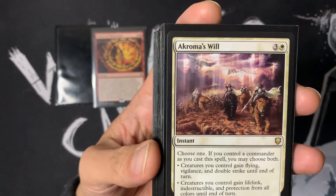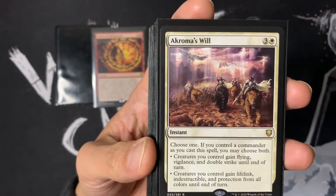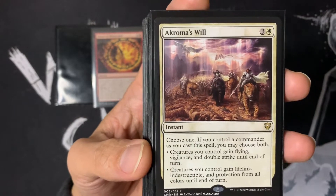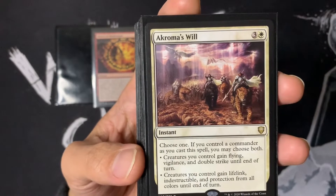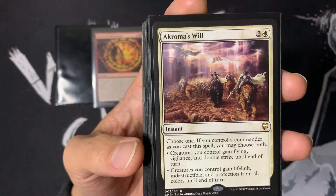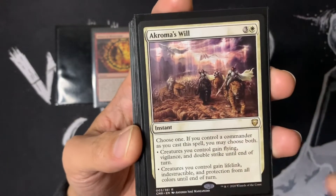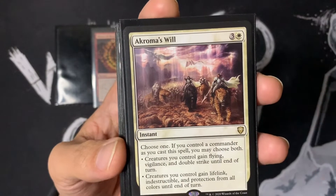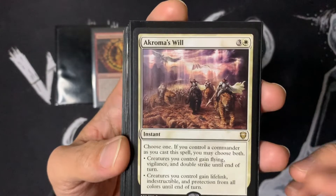Wheel of Misfortunes is an honorable mention. It's hard to figure out what it does because it has a wall of text. Basically, everybody secretly picks a number and reveals it. The person with the highest number takes that much damage, and everybody except the person with the lowest number gets to draw 7 cards. So you want to go high enough where you get to draw cards but not high enough where you get smacked in the face. Wheel of Misfortunes is really fun.